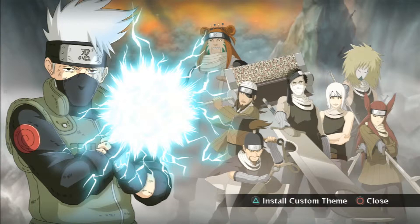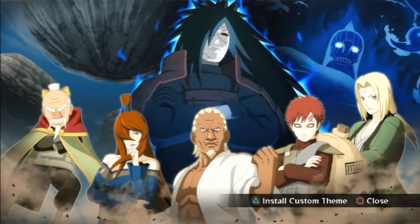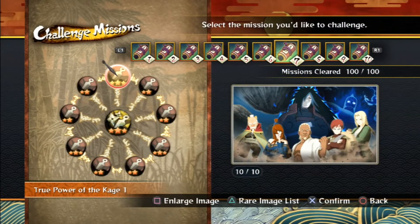This one is of Kakashi with the Seven Ninja Swordsmen in the background — very fitting. This one is of the five kage facing Madara, with Madara looming nicely in the background with his Susanoo and meteorites.